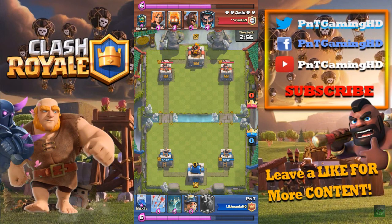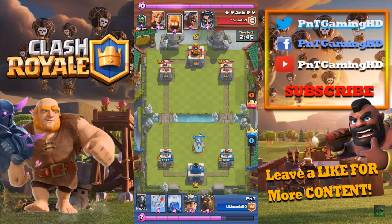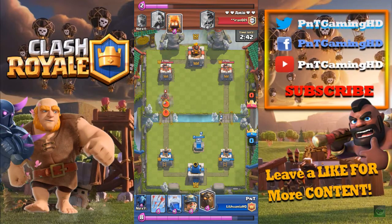The main offense is Lava Hound and Miner. As you may know, as soon as the Lava Hound pops, he has a lot of Lava Pups, and you send the Miner in and the Lava Pups just kill it.